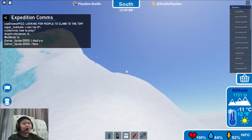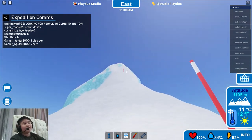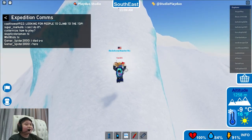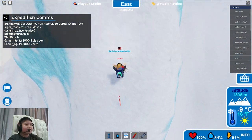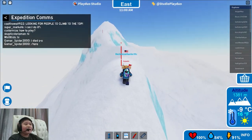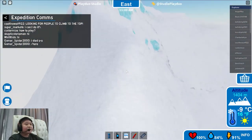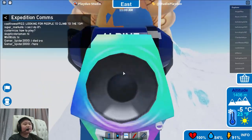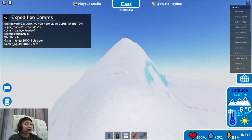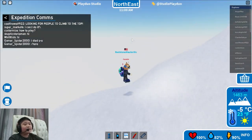Keep holding jump and you can climb this much faster - significantly faster. Right here you have almost reached the summit of Mount Vincent. So Camp 1 to Camp 2 is just Mount Vincent - there's nothing else, no Ross Ice Shelf or anything of that sort. But this is a pretty big mountain. At the top there you'll get a badge if you haven't already gotten it.